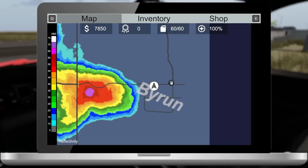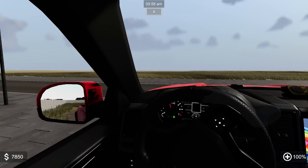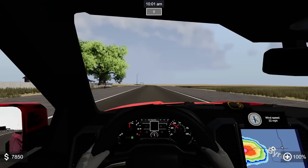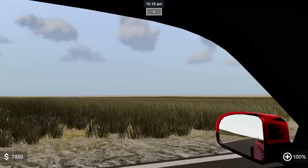You can see our laptop here. There's a pretty good storm developing to the west, so we're just going to cut hard left and see if we can intercept our first tornado. This is available to try out in the beta — I'll link the dev's channel in the description. We have a tornado warning west of our position.